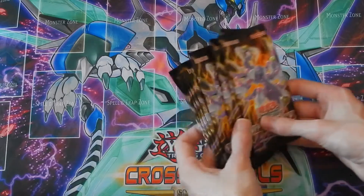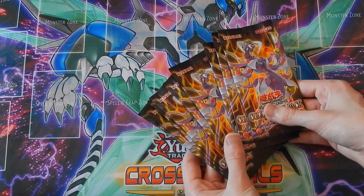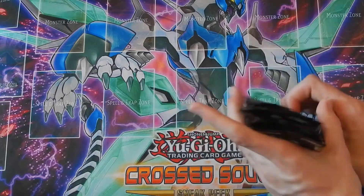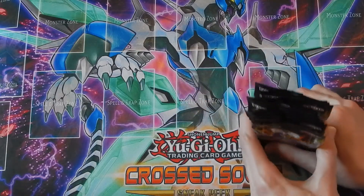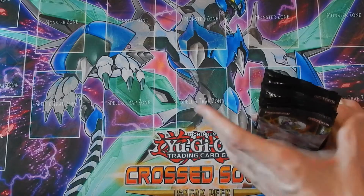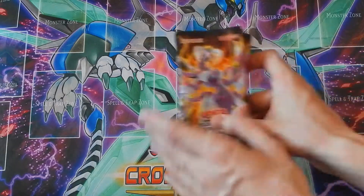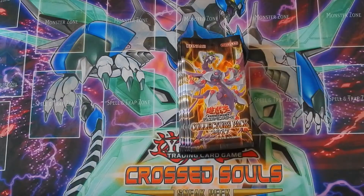I believe there's only one reprint. They contain some new Gladiator Beasts, some new Amazonians, some new Time Lord cards. What I'm hoping for are some Amazonian cards, particularly one specific one. There are also really good water shingles in it. Let's kick off the video — I'm using scissors because Japanese packs are really hard to open.